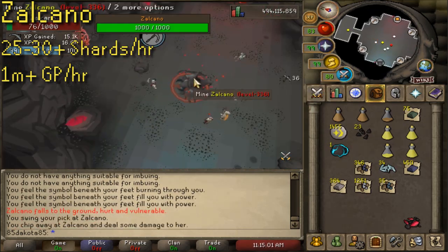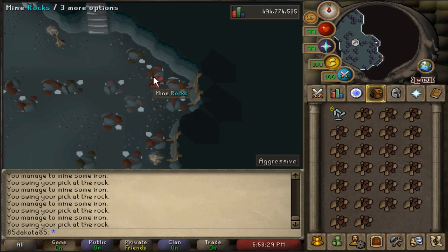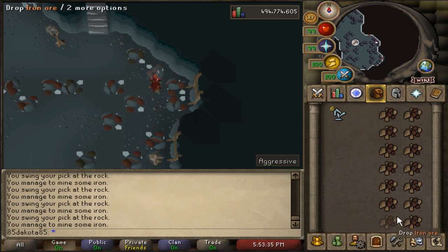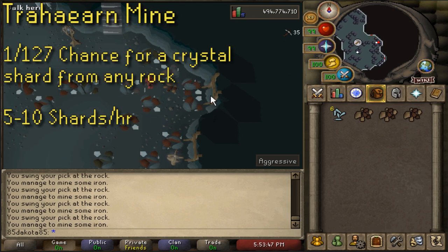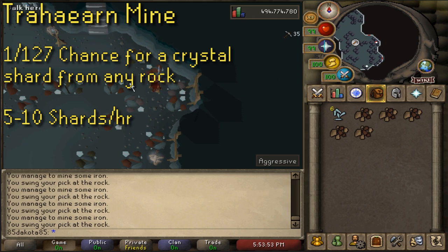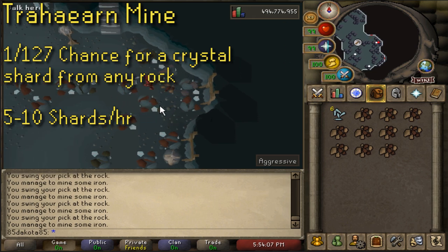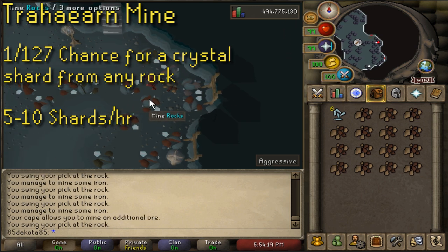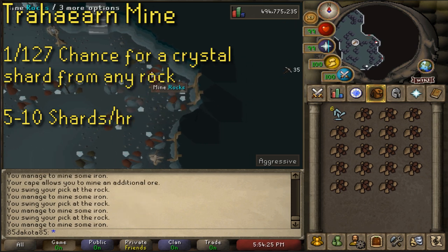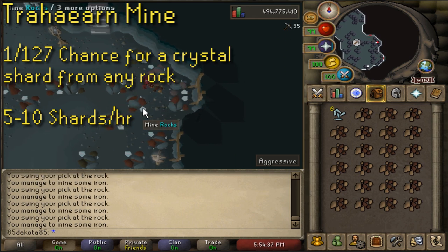It is very easy to learn and grind out Zalcano kills, and I do have a Zalcano guide linked in the description. Zalcano is not the only mining option for getting crystal shards, though it is definitely the preferred one. You can get some crystal shards while mining in the Trahaearn Mine, which is located just south of the Zalcano entrance. Any rock that you mine here has a 1 in 127 chance to give a crystal shard — a pretty minimal chance to say the least. Generally your best option is to mine the iron ore since it is very fast for power mining XP. You could 3-tick iron ore for potentially around 70k XP an hour, which would be up to 15 crystal shards an hour. If you're not 99 mining but maybe more like 60 plus with a rune pickaxe, you're looking at more like 6 to 10 shards an hour.